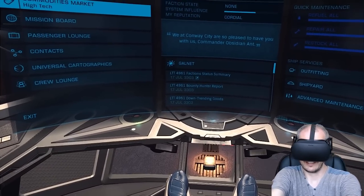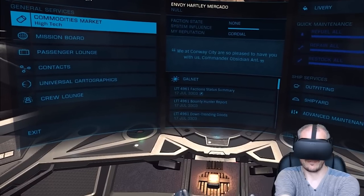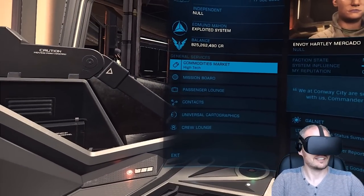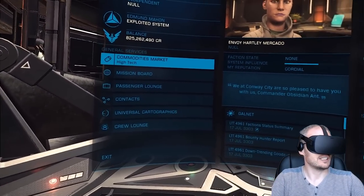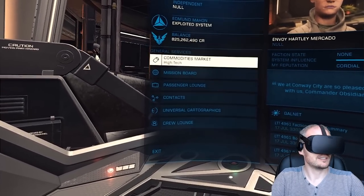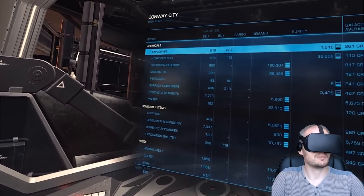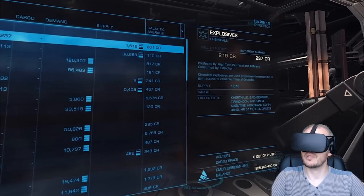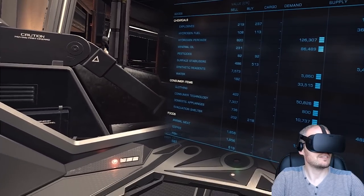You can see my toes down there. The UI is slightly in front of that, about a foot in front, and it actually curves around — it's very panoramic, a complete curved screen. Most of the UI is like this with the exception of the Commodities Market, which is flat. This is a very large screen, equivalent probably to a 100-inch TV screen.